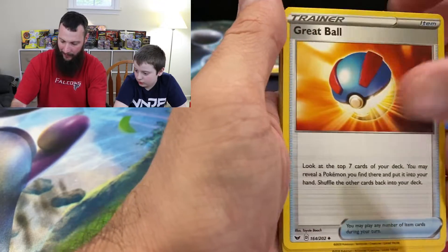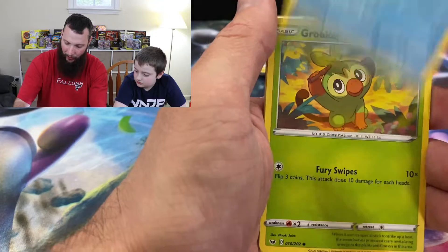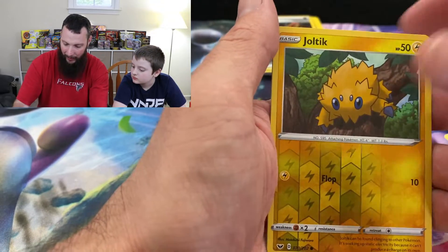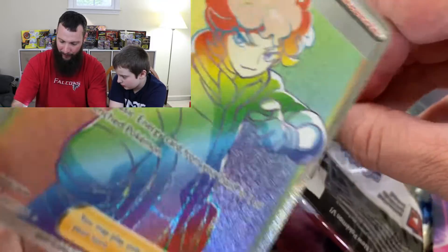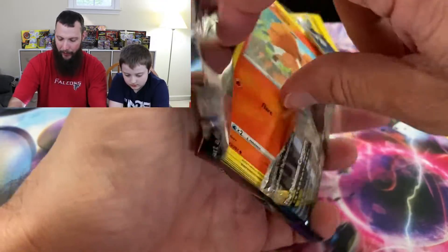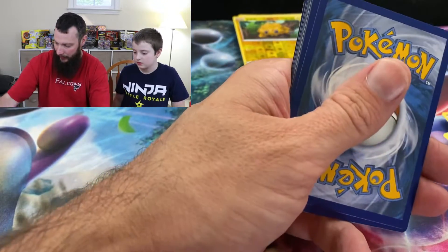Sometimes I like the secret ones — like the gold ones. Yeah, me too. Rhydon, Rookidee, Krabby, Grookey, Mudbray, Hoot Hoot, Joltik, and Centiskorch. So far the only rainbow one we pulled is the rainbow Beedrill. Yeah, we're going to show you guys what we pulled from the first half of the booster box. After this we're going to look at everything all together.